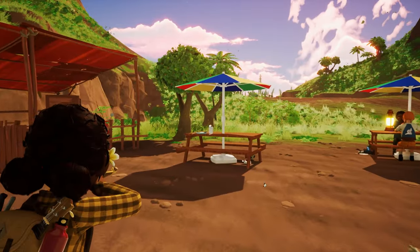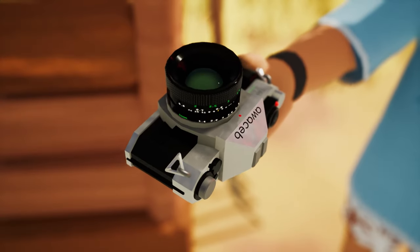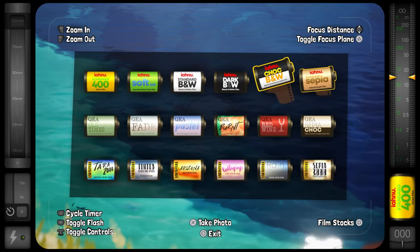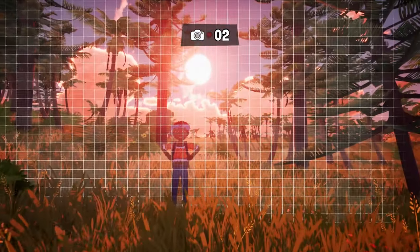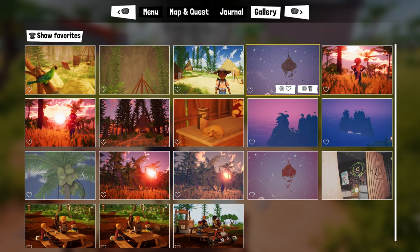In addition to her trusty slingshot, flashlight and compass, Chia also carries an old film camera. Just like the ukulele, we designed this feature as a fun analog mechanic that emulates the super rewarding process of shooting on film. You can select the film roll depending on the look you're going for, choose between several lenses and even set up a tripod with a timer. And of course, because you're shooting on film, you'll have to develop your rolls to discover your pictures.